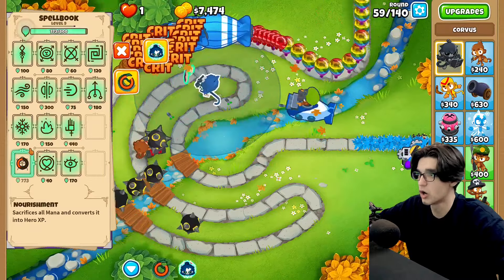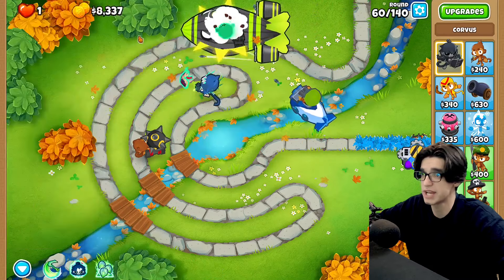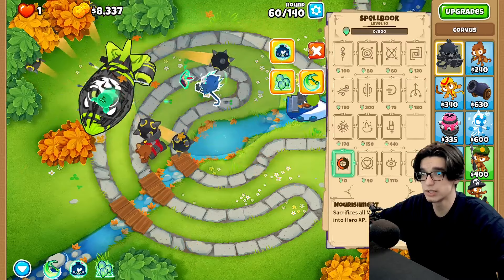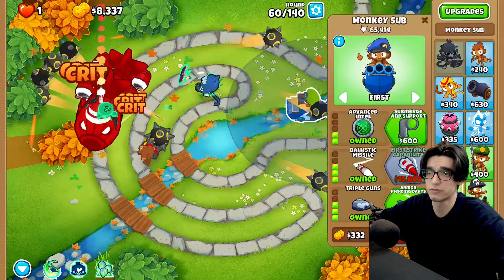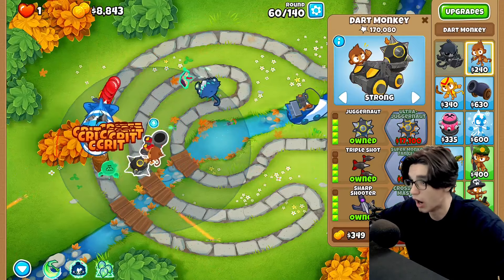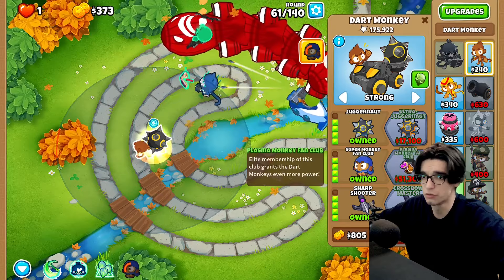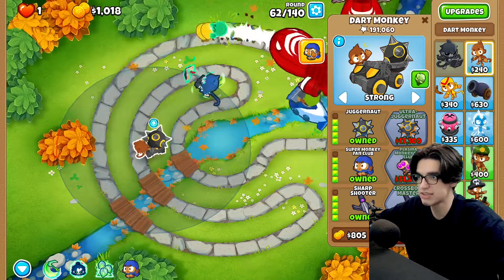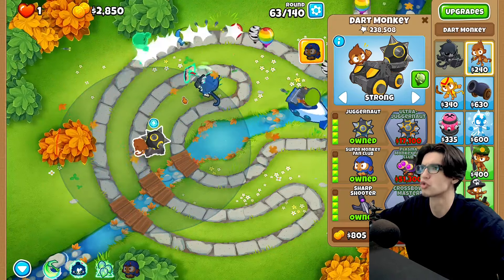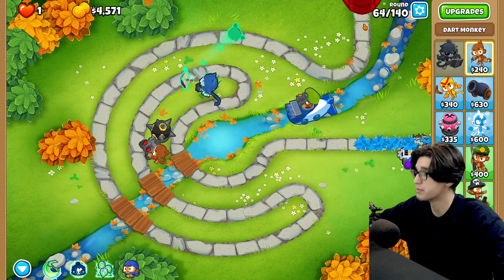Let's try to use soul harvest whenever we get the chance so we can use nourishment to level this guy up. Have we got him to level 10? Here's the ZOMG — we should be fine. This dart monkey is genuinely cracked way more than Corvus and way more than this monkey sub. Look at this guy shredding — hundreds of pops with every hit and the ceramics are nothing.